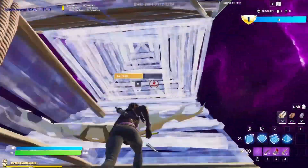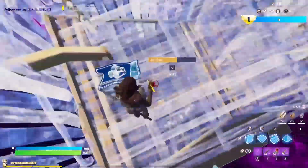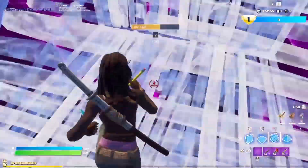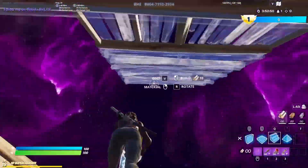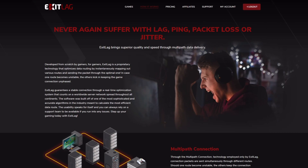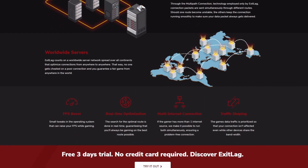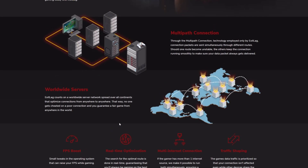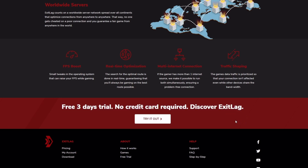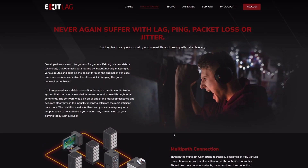I definitely recommend you make all of the changes I showed you in this video. You might still get a little bit of packet loss after making these changes, so to fix that you can use software that helps reduce packet loss. I personally use ExitLag and it does a great job getting me zero percent packet loss — I'll leave a link in the description. That was the video; I hope you found it helpful. Please leave a like, subscribe to my channel, and I'll talk to you guys in the next one.